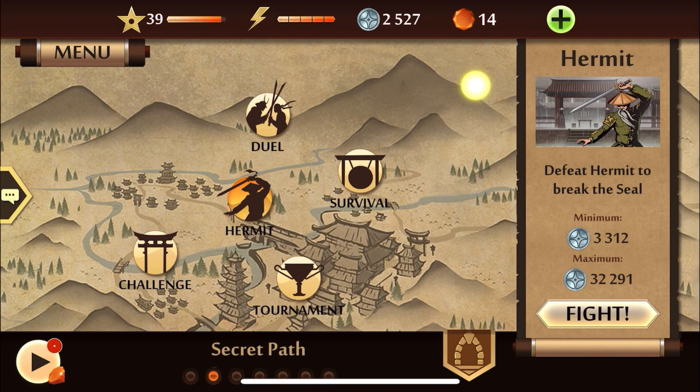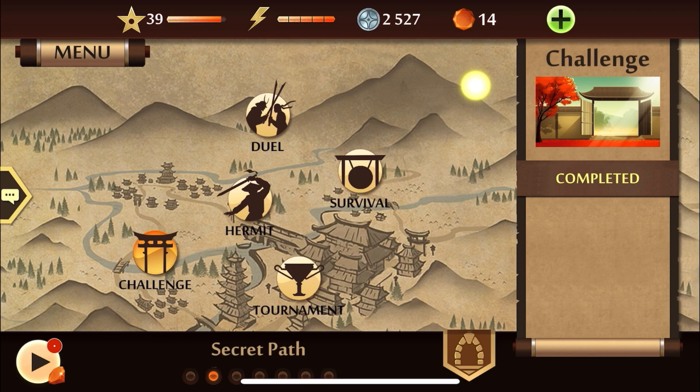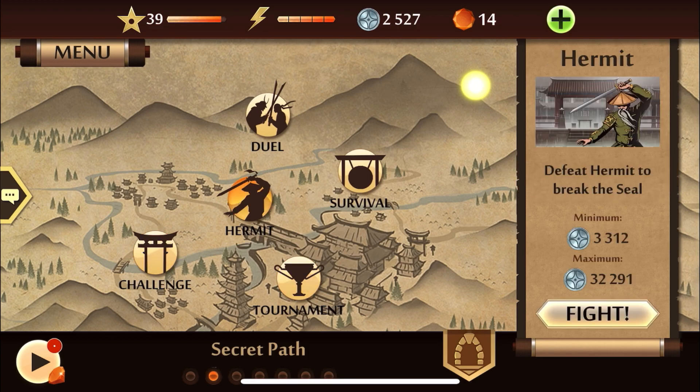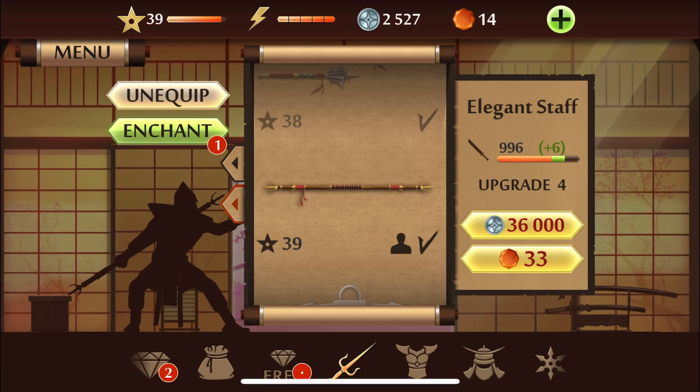What is good my ninjas, KevBoy Productions here and welcome back to Shadow Fight 2. When we left off, we beat Lynx and I've completed the challenge tournament. I'm fully ready to beat Hermit — I wanted to make sure I don't have to farm on camera all day trying to get the best weapon in order to fight the boss, because that's the whole point of why we're here: we're here to break the seals.